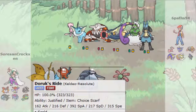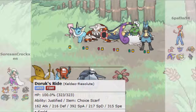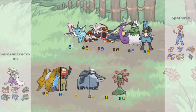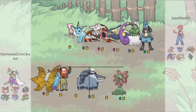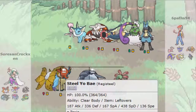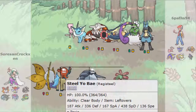Scarfed Keldeo as a revenge killer: Scald, Hydro Pump, Icy Wind, Secret Sword. He didn't bring Galadios, so Icy Wind is kind of irrelevant - I could potentially use it against the Tornadus but don't really need it. Registeel - Toxic, Iron Head, Protect, Stealth Rock. This was supposed to deal with Mega Gallade but it also tanks a lot of hits from the Mew, so I can Toxic it, Synchronize it and deal with that.